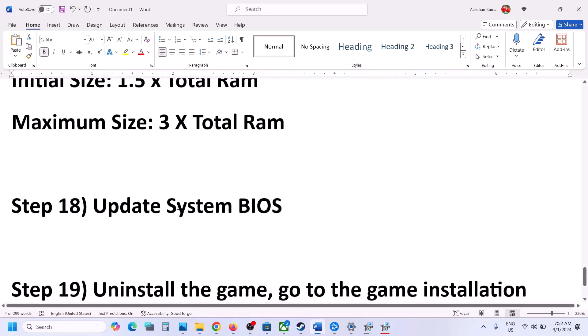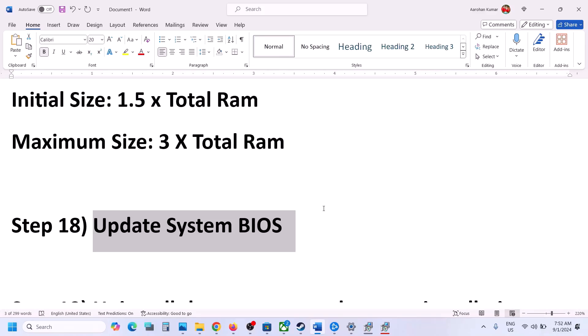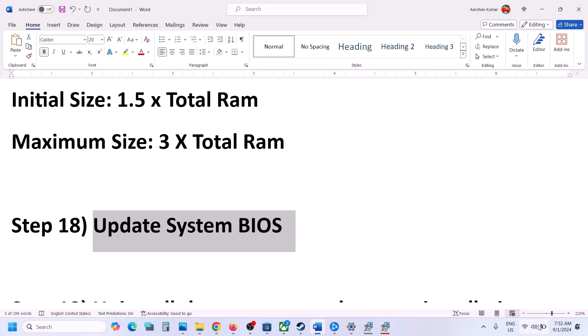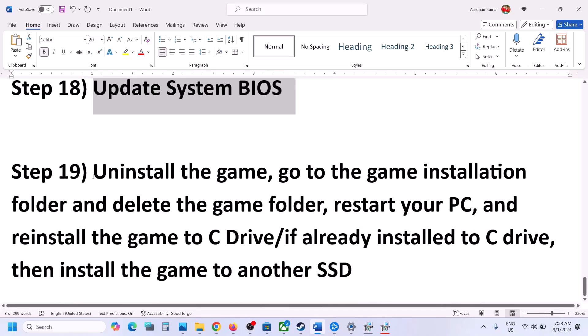The next step is to update the system BIOS. Go to your system manufacturer's website, select your model number, find the BIOS update, and install it. For laptops, make sure the battery is above 10% and the AC adapter is connected during the BIOS update. Your system will restart during the update — do not unplug the power cable. After the BIOS update, log into the computer and launch the game.